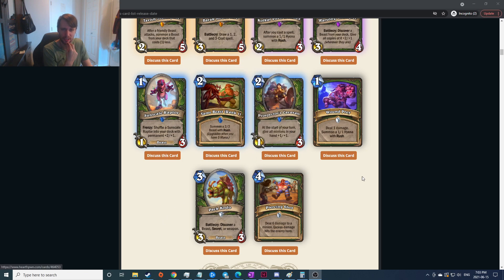Summon two two-two beasts with rush, upgrades — seems fine. You just kill something on two or hold on to it late game and summon a bigger thing. Start of your turn: give all minions in your hand plus one plus one — it's always really hard to get off any of these start-of-your-turn effects. Two-mana one-three demands some attention but I think it's too low of a stat line. If it had four health it'd be really really good but these things usually don't do great.